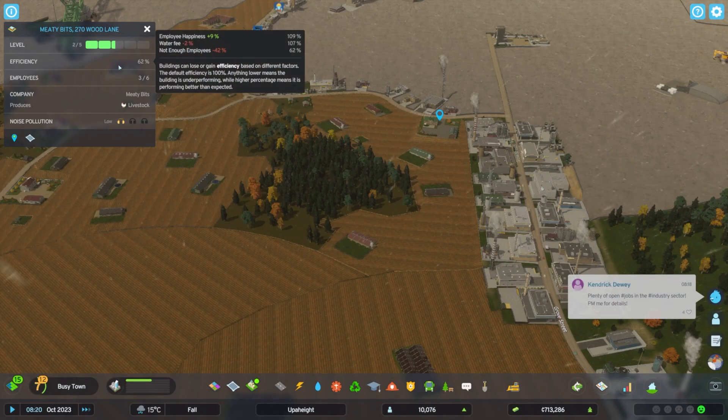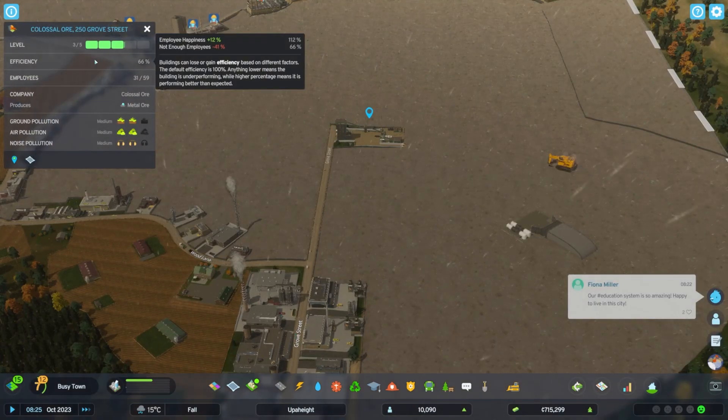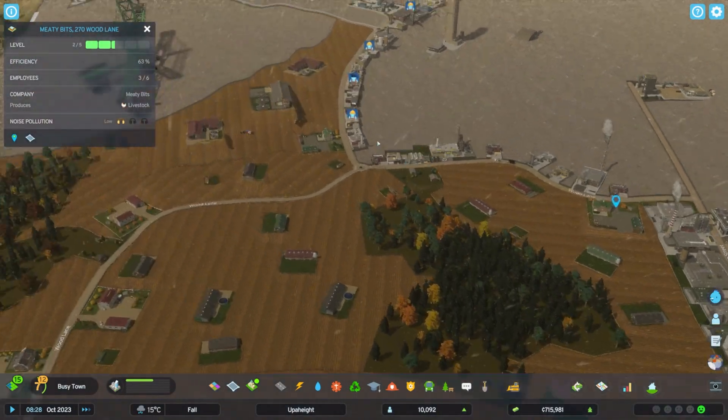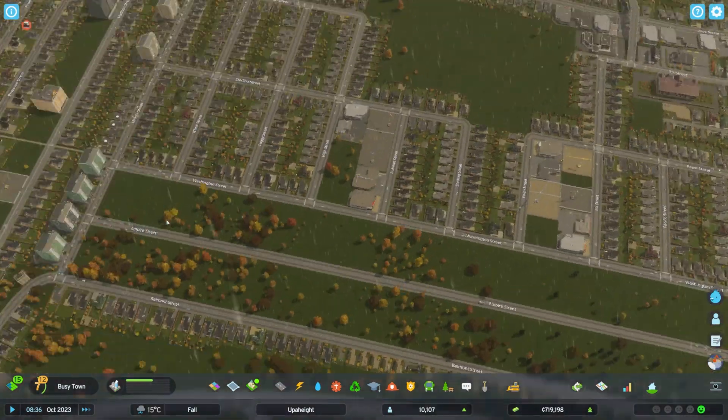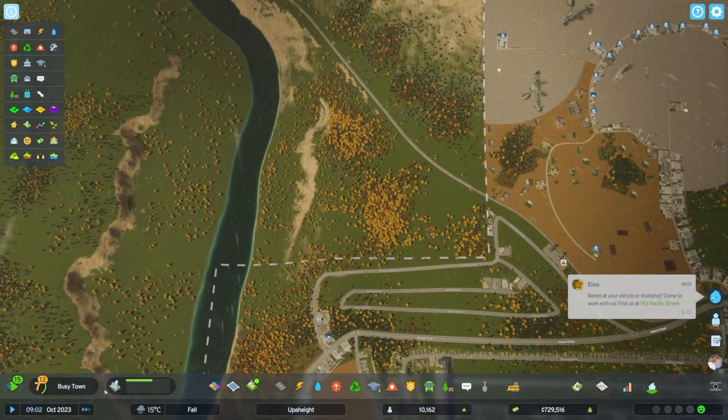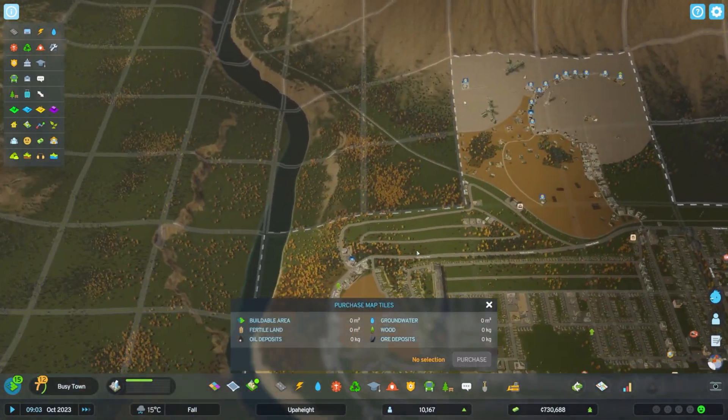That'll let you stop whinging. This new ore mine doesn't have enough employees - fair enough. Have you stopped complaining about the high water? I'm charging what I'm charging. There's very little demand for row housing here. We're at such a deficit for wood, and these tiles have so much wood potential.